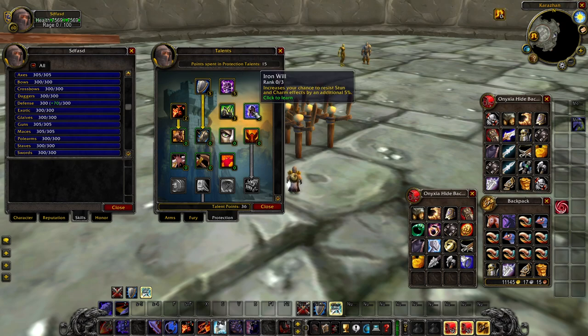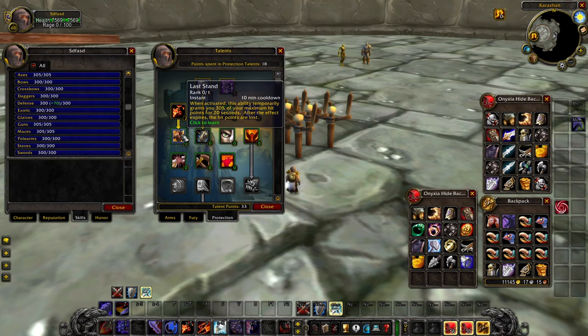Iron Will reduces the chance to be stunned and charmed by up to 15% — very strong for both PvE and PvP but primarily PvP. If you're going to do a Prot PvP build, being uncriteable isn't really attainable, but Iron Will's 15% stun reduction and charm reduction chance is very big for PvP. Last Stand is your traditional unchanged ability — grants you 30% of your maximum hit points for 20 seconds. Very strong cooldown — you pop it and it can prevent you from being splattered by a big enemy. It's especially useful in PvP when an enemy's about to kill you.